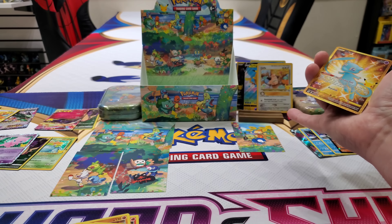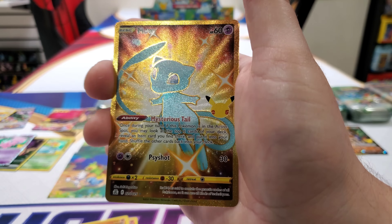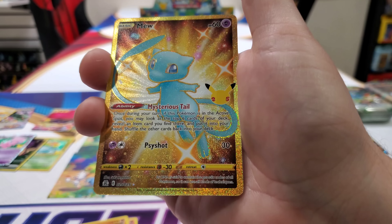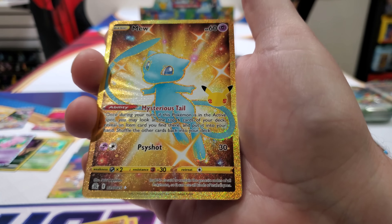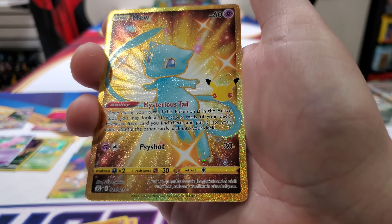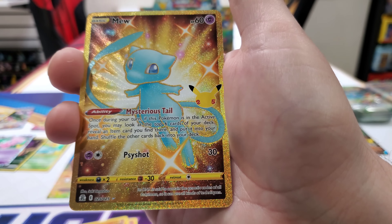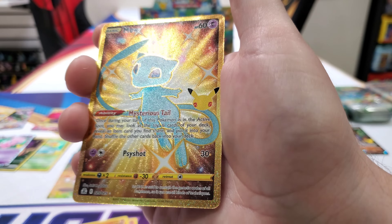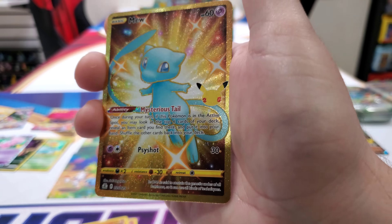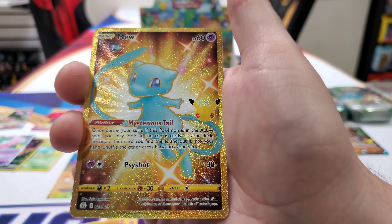Guys, look at this — Golden Mew. We do not have this card in our set. We needed Rayquaza and Mew. So I think we're missing about 11 cards, or 10. And now we're missing like 9 or 8. We're trying to get all 50 cards in the set. This one I knew was going to probably elude us for a while. Oh — shiny golden Mew out of the little mini tin! Whoa! Look how it radiates.